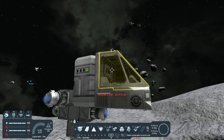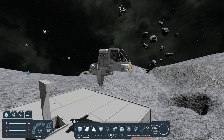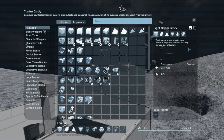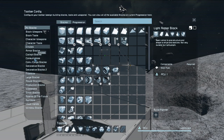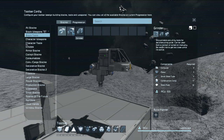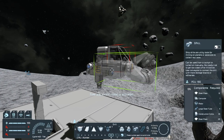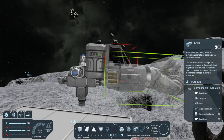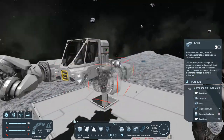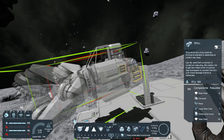If all I was talking about was how to make a working ship, this would be the end of the video. But ships can have multiple purposes. We can add drills to make this a mining ship, we could add grinders to make it a grinding ship, or we could add welders to make it a welding ship. This episode we're going to go ahead and talk about drill ships — miners. I'm going to go ahead and put a drill on either side. This would be enough to get your first drill ship.